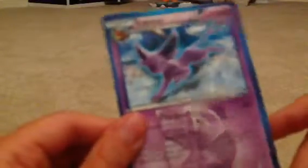My fourth favorite is Espeon. I think this is a pretty cool card — I like Espeon in the picture. She's running, and then here's the symbol of Team Plasma.